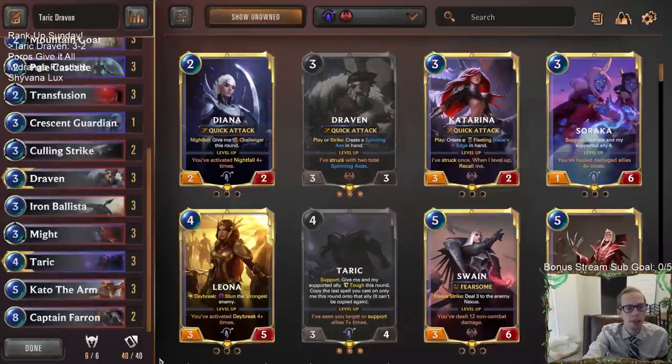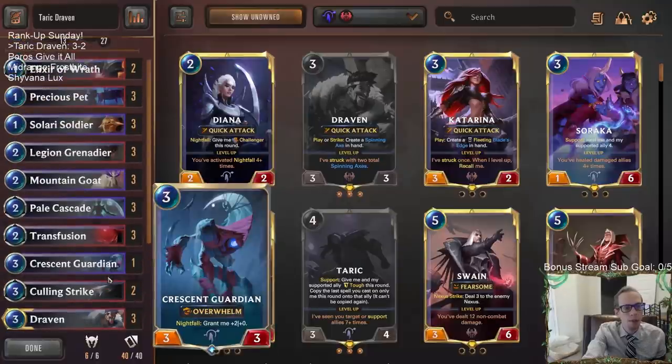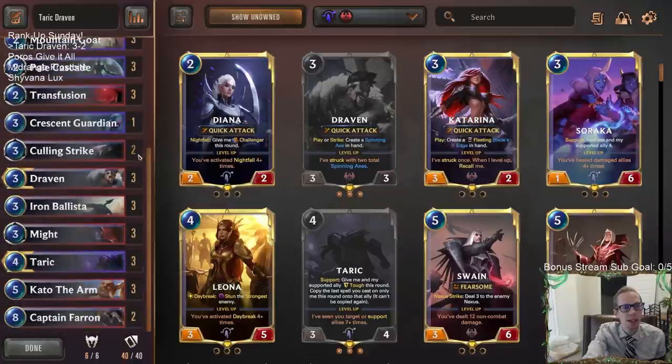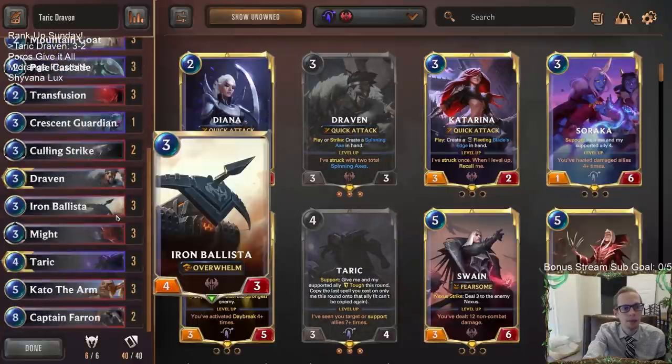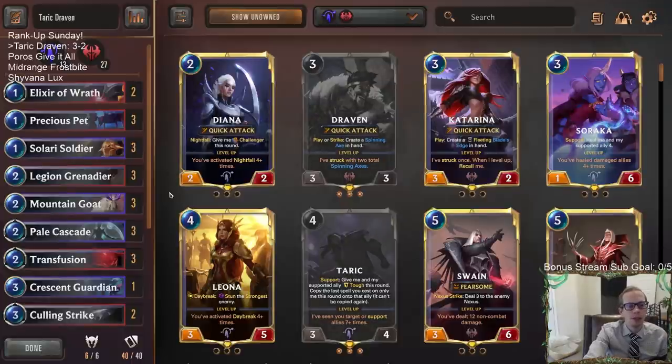Their hand doesn't get any better than that and we almost killed them. I think I like this list - I'll keep practicing with it. I think this will be one of the three decks for next week. We'll probably spend a day each playing all three decks to get ready - a whole day playing Taric Draven, a whole day playing Poros Give It All, and a whole day with our third deck, whether it's Midrange Frostbite or Shyvana Lux. We'll kind of decide that today or get closer to that decision.